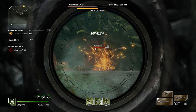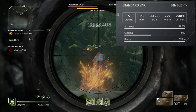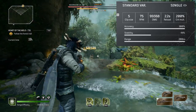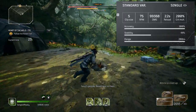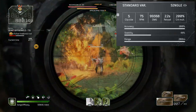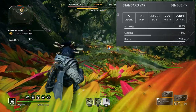In terms of the actual stats, this is a bolt-action rifle — a standard variant — which means we have a low clip size and a decently high base damage. We have a clip size of 5, rounds per minute of 75, and the damage at item level 66 is a staggering 99,368. It has a 2.2 second reload and a 200% base crit multiplier.